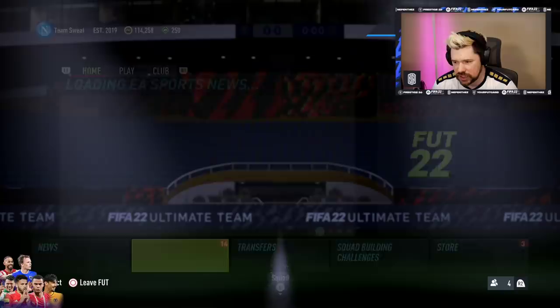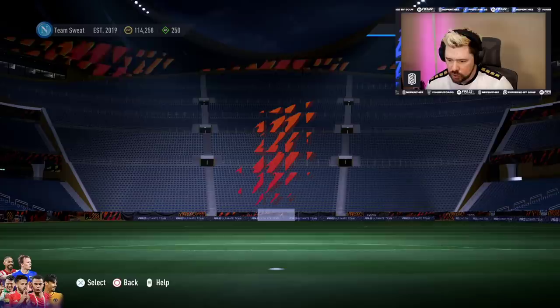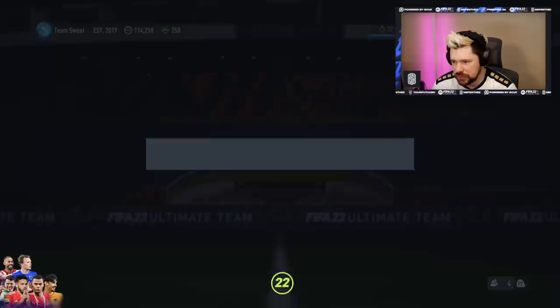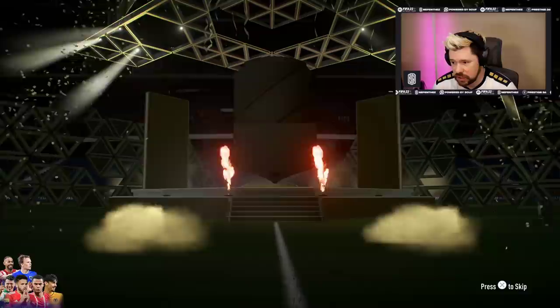Let's see if we have anything for today. Daily Objectives is there. Chakweze, Guri and Shalaba are still there. There is no new event for today. Are there any fun packs in the store? I've got three draft packs, some promo packs, but that's it. Minimum guarantee of an 83.